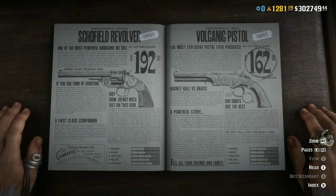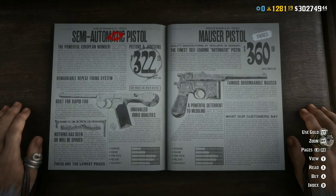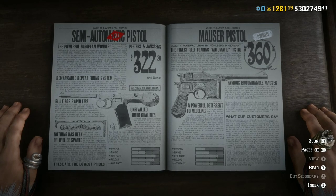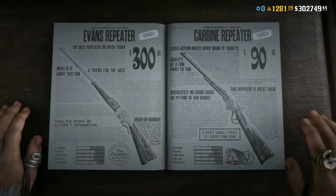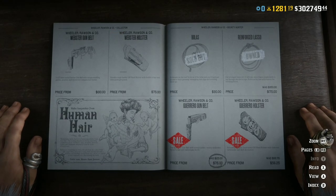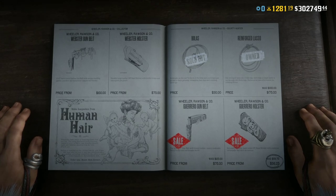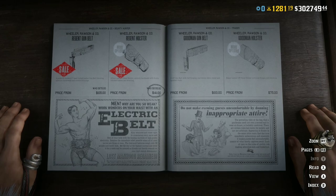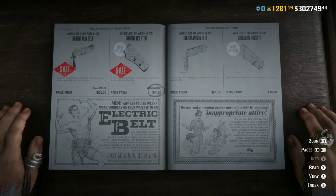All pistols are on discount: the volcanic pistol is $162, semi-automatic pistols are $322, and the Mausers — if you dual wield the Mausers you're going to do some damage — they're only $360 now, normally around $600, so definitely take advantage of that one. We also have the Guerrero gun belt and Guerrero holster, and the Regent gun belt and Regent holster, all at 30% off.